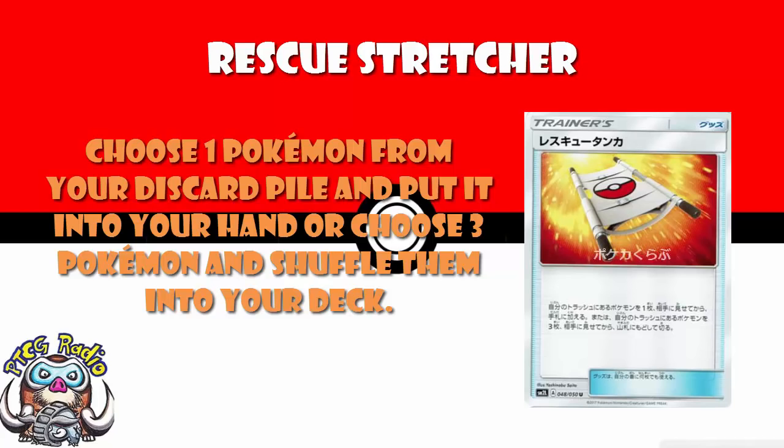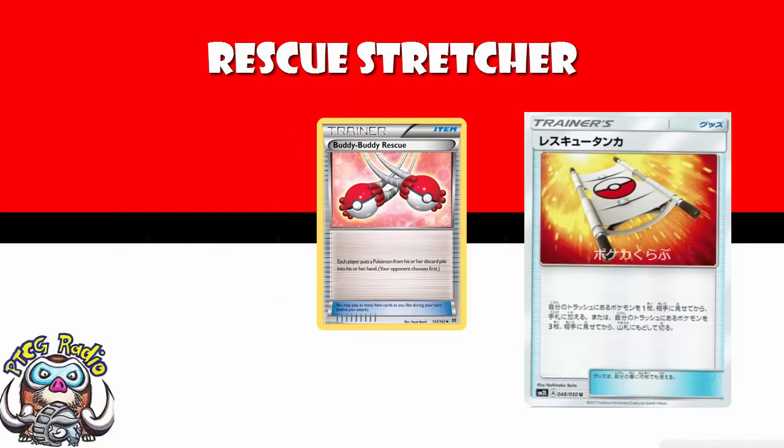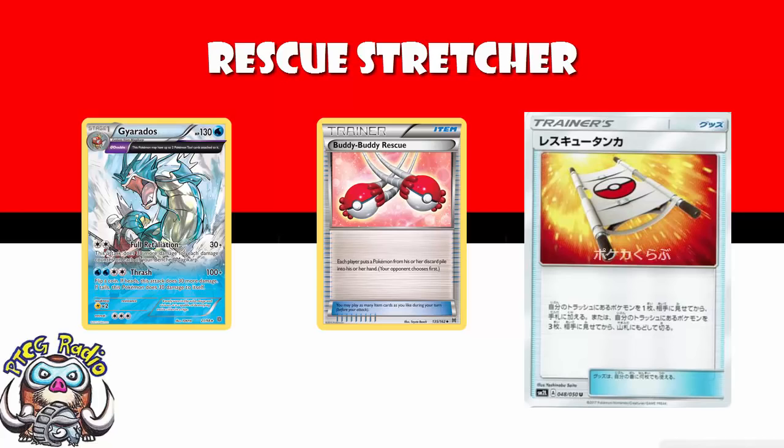So if you're just taking one Pokémon from your discard, it's basically Buddy Buddy Rescue. The difference is you don't have to let your opponent get one. Now, Buddy Buddy Rescue has seen a lot of play in Gyarados decks, and we've seen this on streams — it came up in the Sheffield stream recently. Players were discarding Pokémon they didn't really want to, thinking 'I'm playing against a Gyarados, they're going to play Buddy Buddy Rescue, I'll get it back then.' Well, Rescue Stretcher allows you to get it back without giving your opponent that advantage.